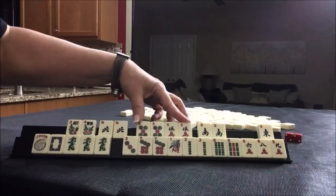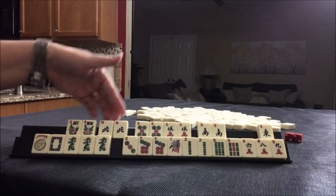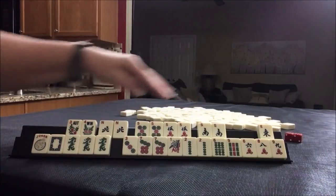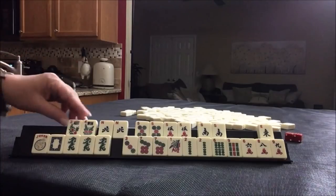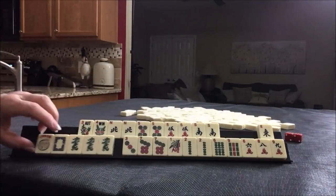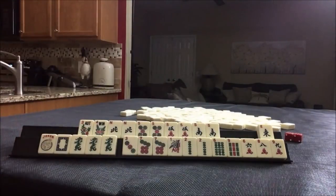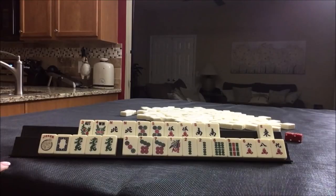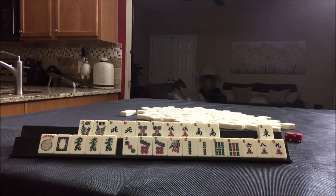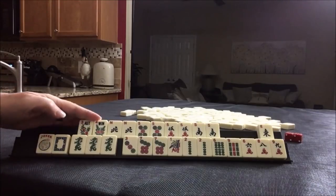North and south with fives — the fourth hand down and the fifth hand down are essentially the same hand. One is north and south with odds, the other is east and west with evens. I think that's a really nice idea. But let's look and see if we can do something with these tiles without the fives. We also have a dragon — I wonder if we could do a year hand. We'd have to get more flowers.